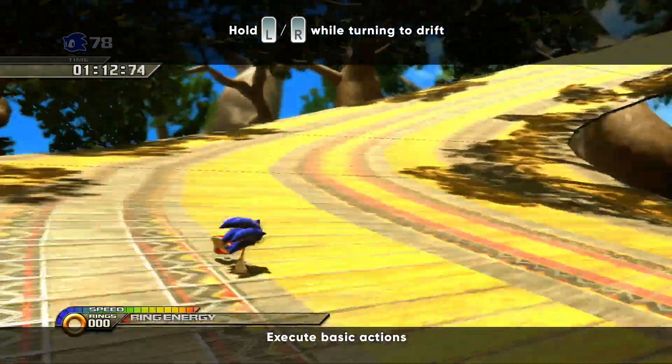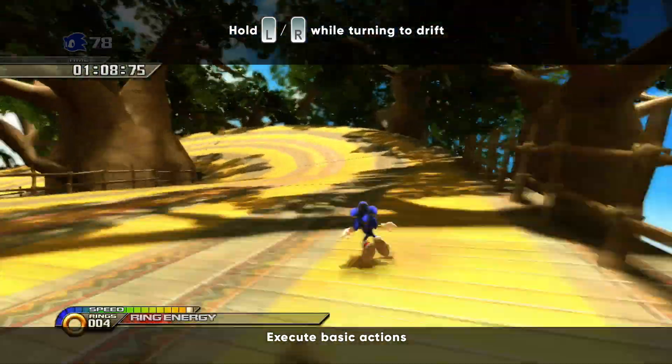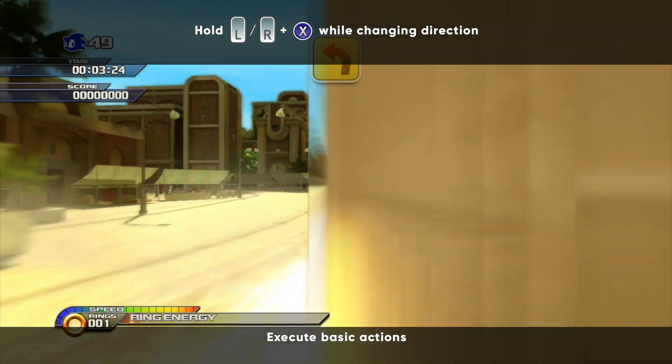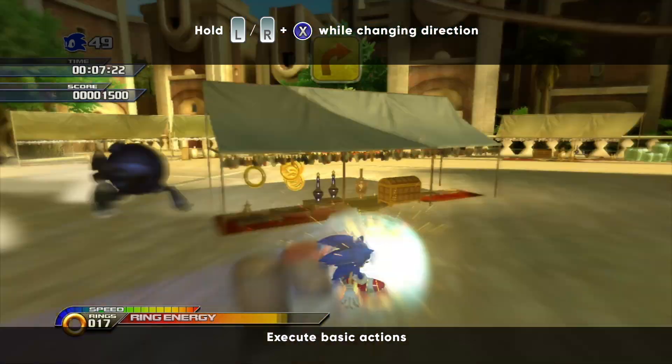Drifting is also a very versatile movement option, and it can be used to bank tight turns while recharging the boost gauge. The same technique can also be used to Snake Drift by rapidly alternating directions while boosting to travel much faster than normal.